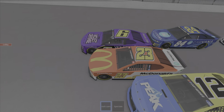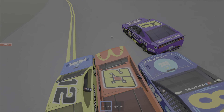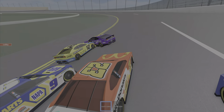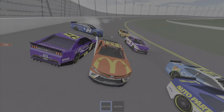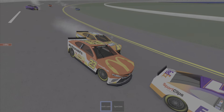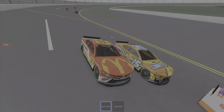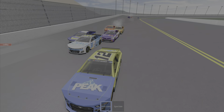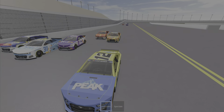It's number 23 going three-wide with 12 and 6. Defending 12 first — 6 almost gets T-boned, then 6 is T-boned by 12, who is now in P1. There he is getting pushed down to the wall, number 23 in the fray of it, and 84 has been pushed off the track. Number 23 joins back in the race right beside Sunny D, as number 12 takes P1 from 23.